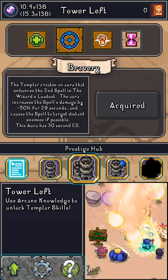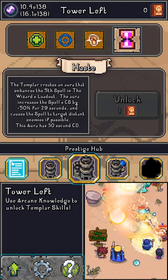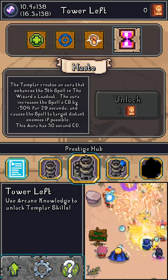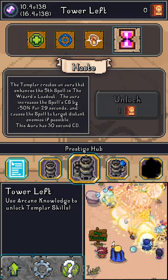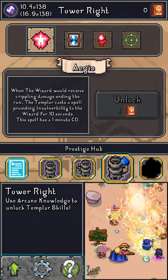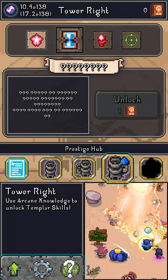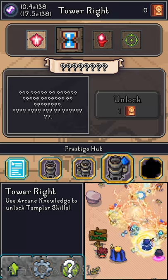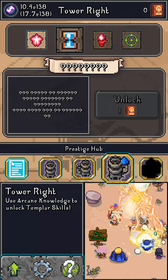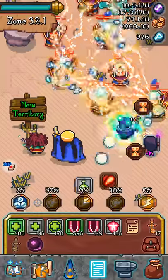That bravery increases spell damage by 50%. The next unlock is one that increases the cast speed of the spell in the fifth loadout slot. To get these things if you just started, you'll get them much later — you need to meditate four times to unlock the fourth one. From the tower right, meditate twice and the second one will give 50% cast rate on the third spell slot, up 29 seconds out of 30.